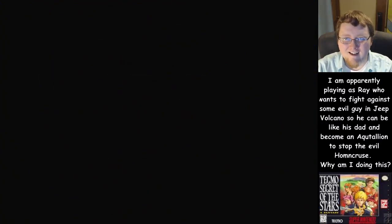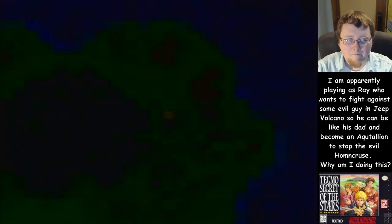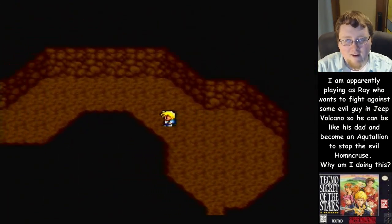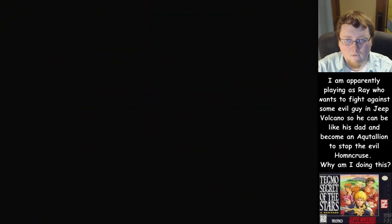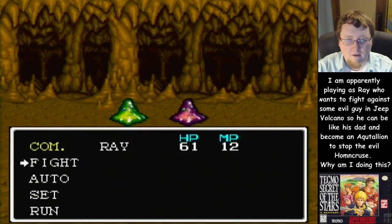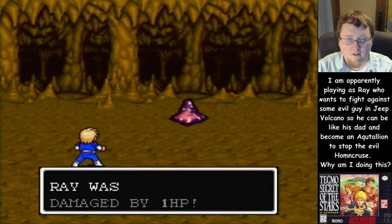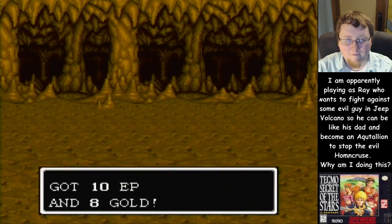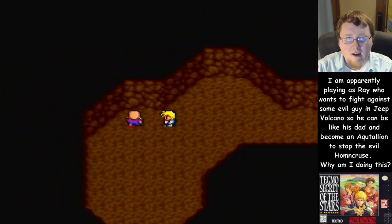Ray has run away — oh why! Slimes everywhere. Let's climb the Jeep Volcano because I want some jeeps. Bad slime — I could probably just run but I could also just take out the bad slime. Actually they give pretty decent experience so I might as well. Oh, there's a guy in here.